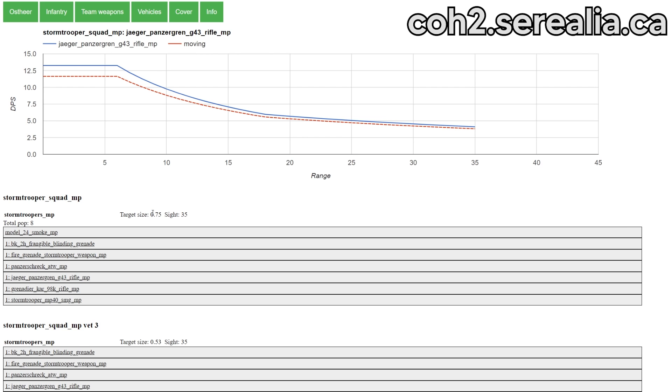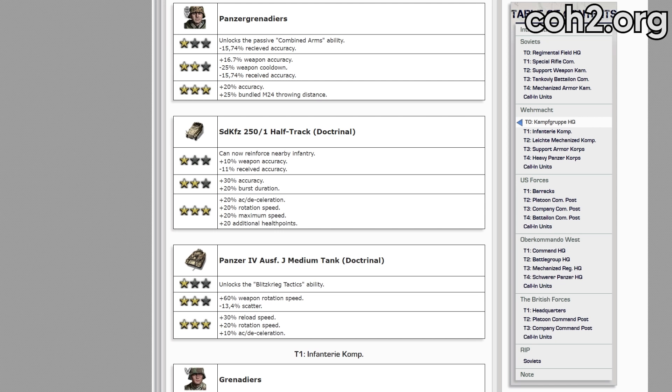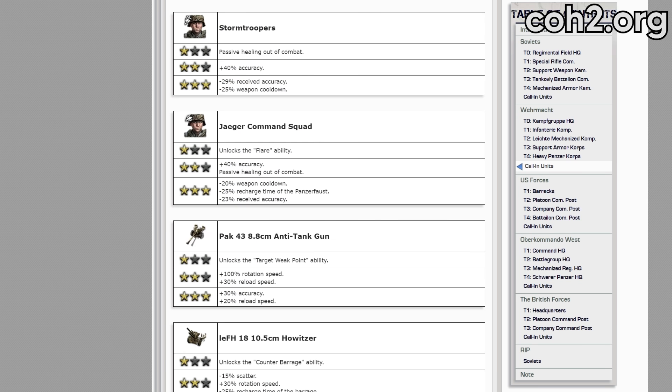The main difference is in target size — Stormtroopers have a slightly lower target size than the Panzer Grenadiers. And also when it comes to veterancy, the Panzer Grenadiers get their bonuses spread across all three stars, whereas the Stormtroopers get their bonuses arriving in big lumps.